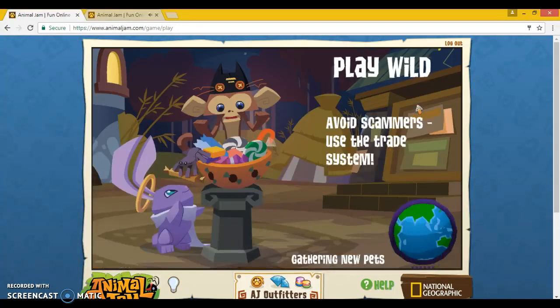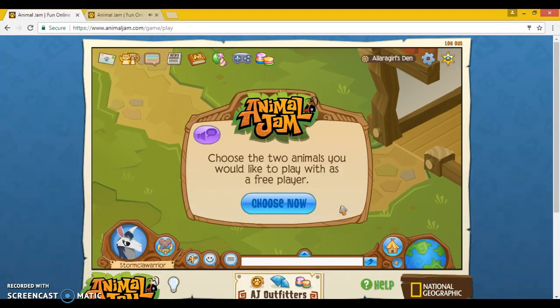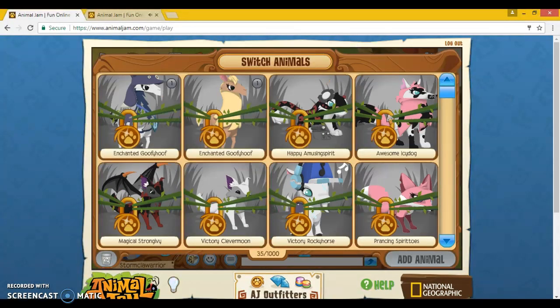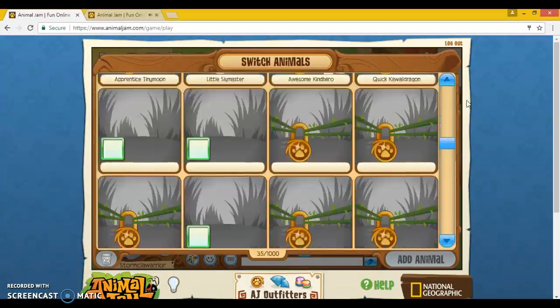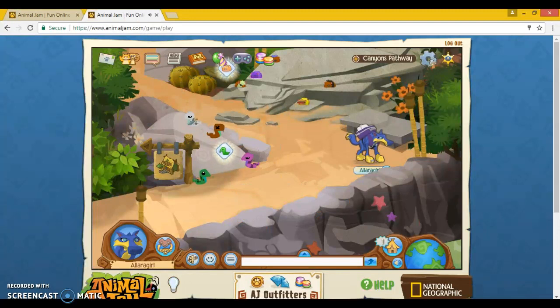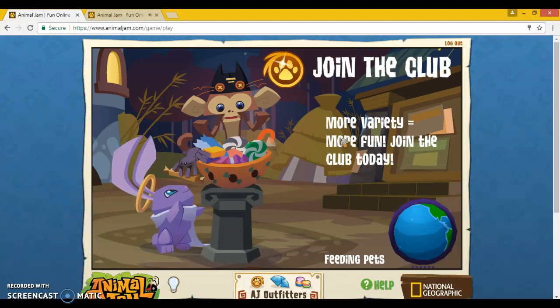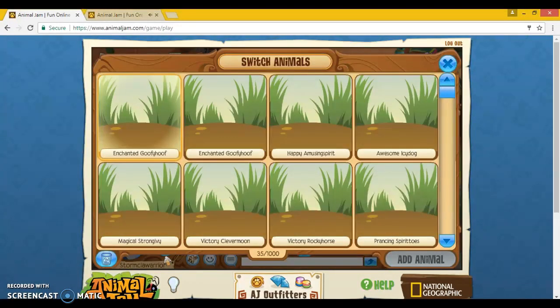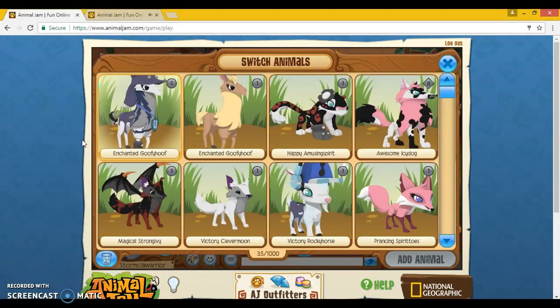Now you want to go to your backup's den. You want to click Next, Next, and then Choose Now. And then it'll come up with all your locked animals and you've got to try and pick your non-member ones normally. But what you have to do now is on your backup, you've got to lock your den. And then you'll be kicked out and it'll say the den you're in has been locked. And then down here where the Switch Animals icon is, you've got to click it.